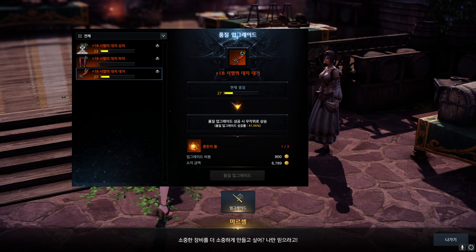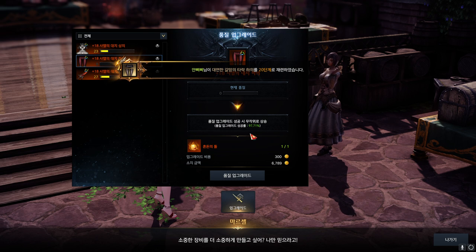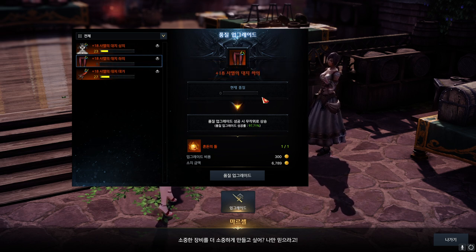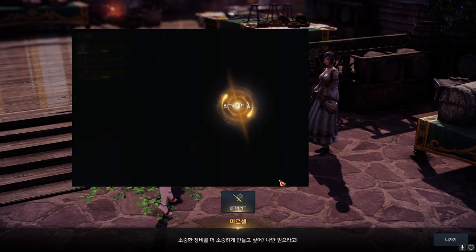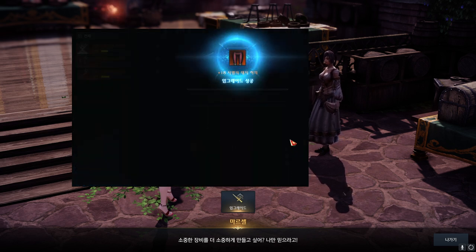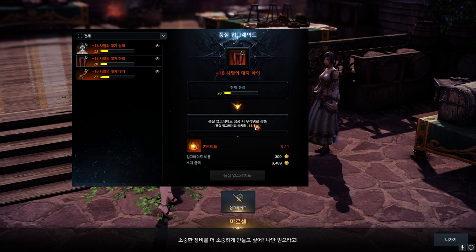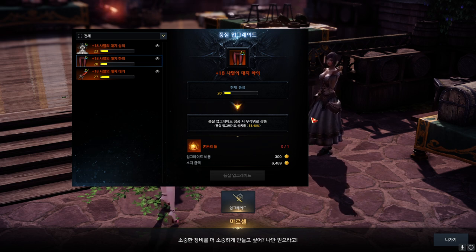Let's try to upgrade my pants since it has the highest odds. It's gonna succeed, but the point is to where it's gonna lead me into. Here we go. So from 0, it is increased to 20. And let's see this success rate from now on — it is 53.4%. So this is how the quality upgrade works.